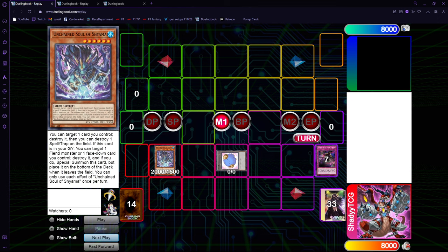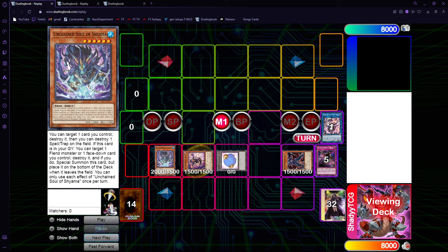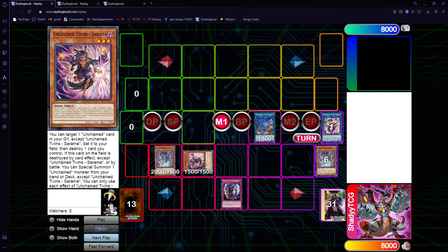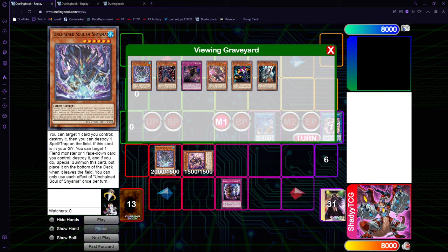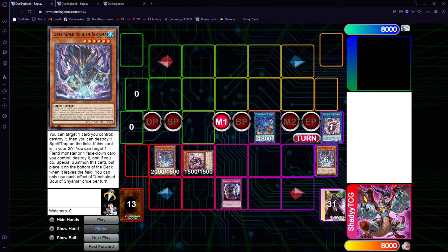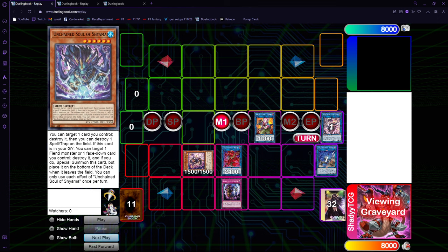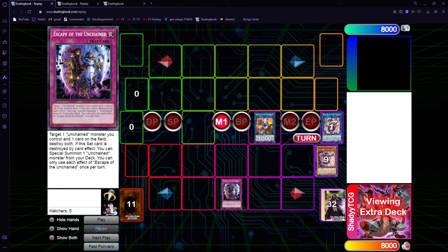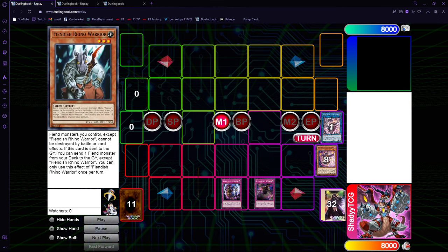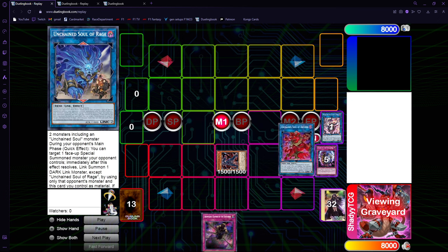What you do is just set the trap, special summon from the deck, revive Rua, get Sarama, set the trap, pop, get the second Shiyama - just so you can get Shiyama in rotation since the other one is going to go back to the deck. Then Link 3, link with Nibiru. The difference in this board is only that now you have both traps, but you still have no Yama.